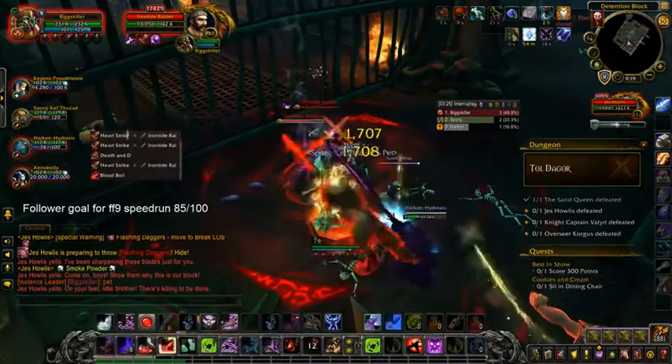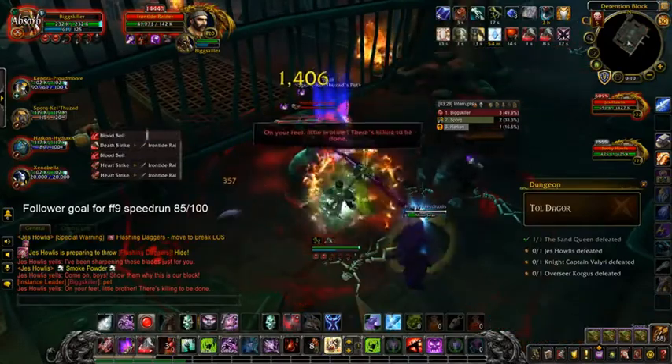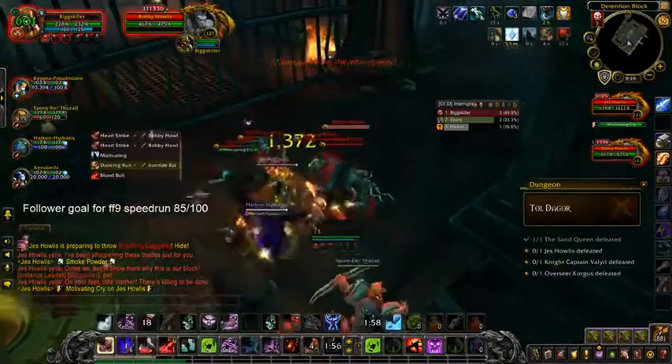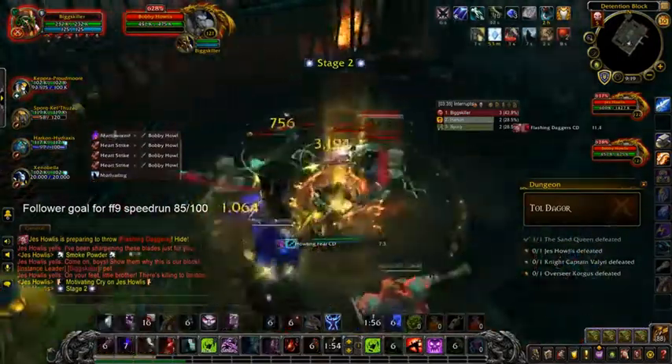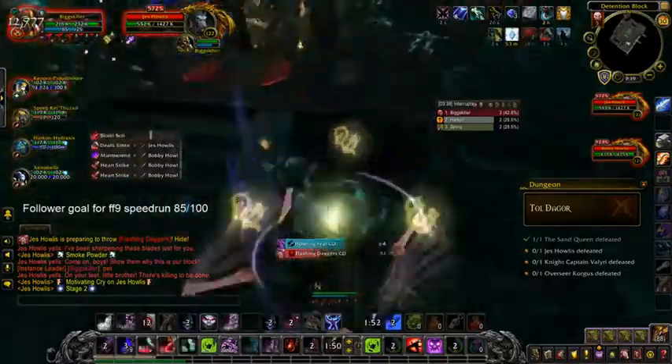I'll give you guys tips for doing Heroic and Mythic. As you can see, you want to kill the mobs that come out of the cells on the left since they run to you. They may look like they have the Watery Dome effect on them, but don't worry it doesn't pull the fish at all on that side.